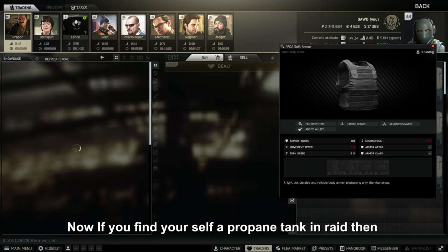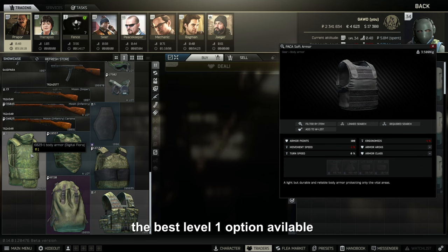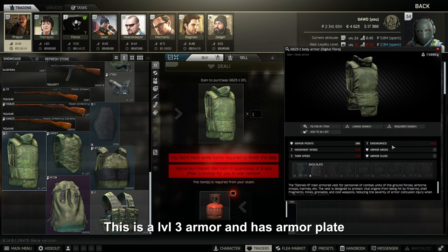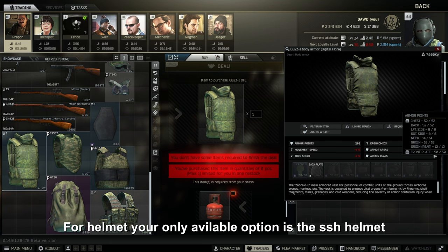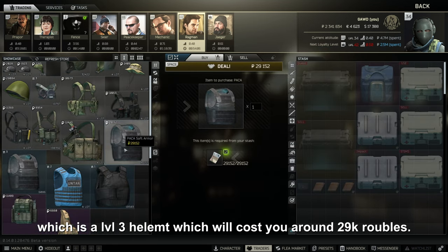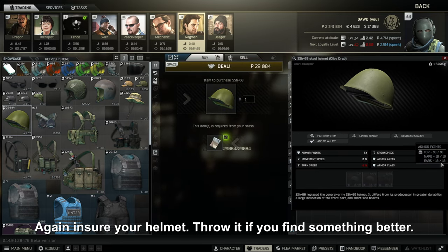If you find a propane tank in raid, definitely pick it up because it gives you access to the best level 1 option available: the 6p23 from Therapist level 1. This is a level 3 armor with armor plates, and also provides level 2 protection for your neck and stomach. Note that you don't get back protection with this armor. For helmets, your only available option is the SSH helmet, a level 3 helmet costing around 29k rubles. Again, insure your helmet and replace it if you find something better.